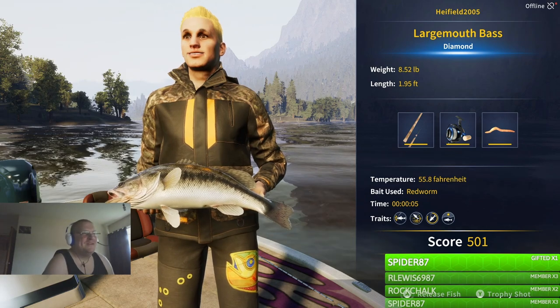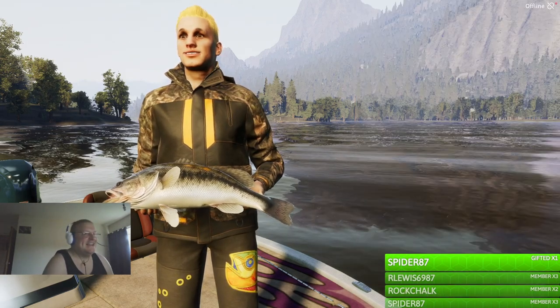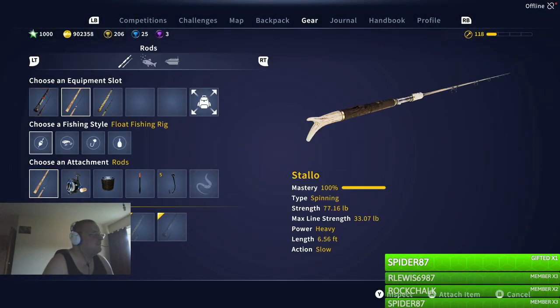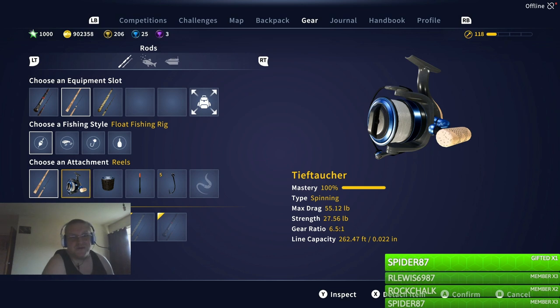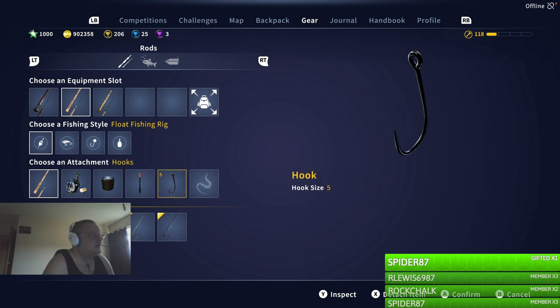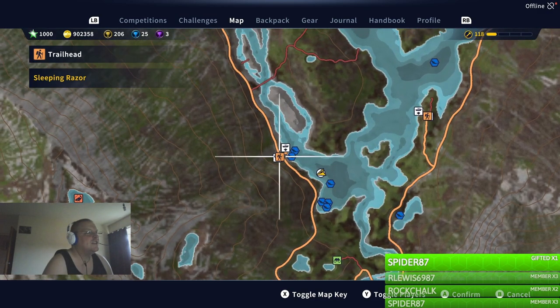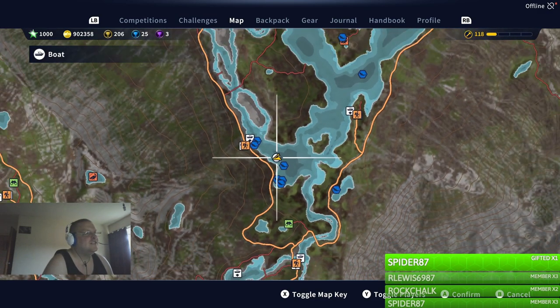Well, I will show you again the location and the setup, obviously. So, the setup — because we're obviously trying to go for carp sucker. Five hawk. It was red worm, but I think we've run out now. But that's why it's disappeared. Obviously, the float's set up. And this is the location right here, next to Sleeping Razor. And yeah.